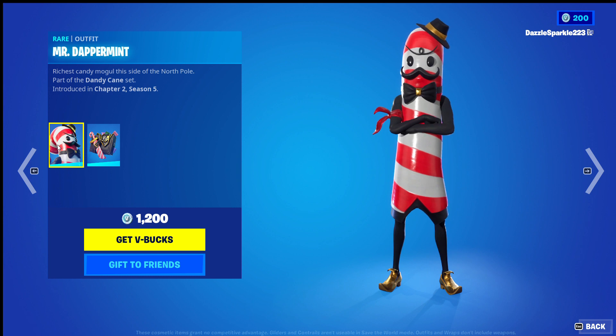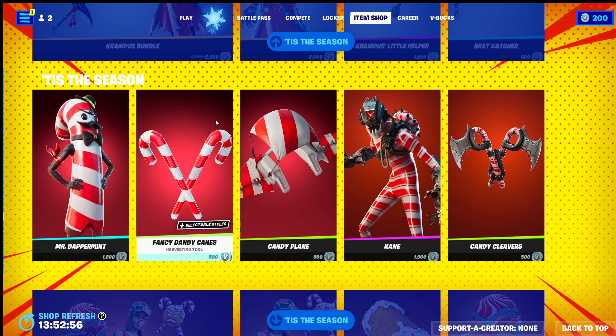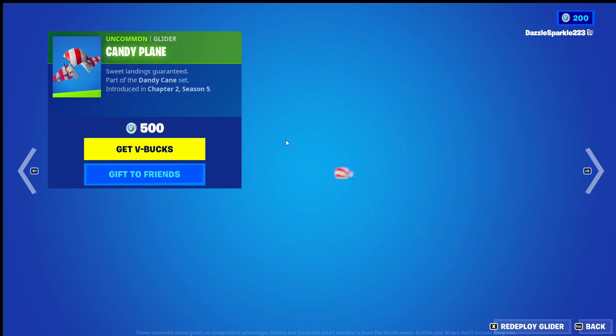The set includes the Mr. Dappermint's Outfit, Candy Cache Back Bling, Fancy Dandy Cane's Harvesting Tool, and the Candy Playing Glider.